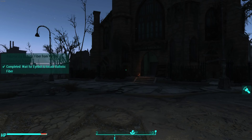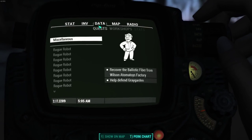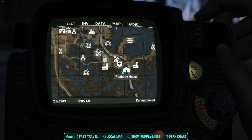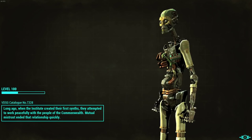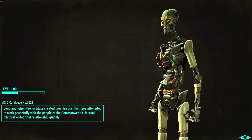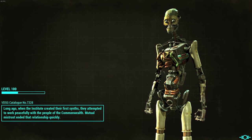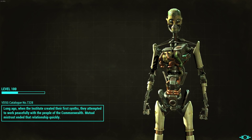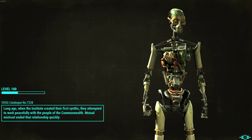And there we go - complete. Wait for the iBot to locate ballistic fiber. Recover ballistic fiber from the Wilson Automatoys factory. So let's go to the Wilson Automatoys factory and collect this ballistic fiber. Many people wrongly assume that you sent the iBot out and it goes and collects the components for you, but no, it doesn't. It updates your quest log with a miscellaneous quest and you have to go out and actually fetch the materials yourself.